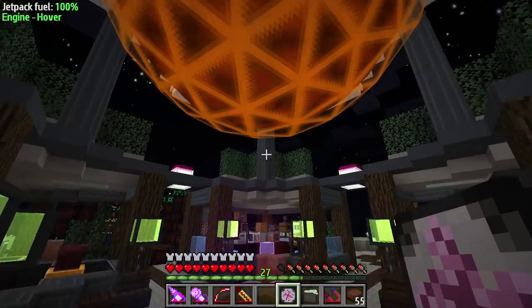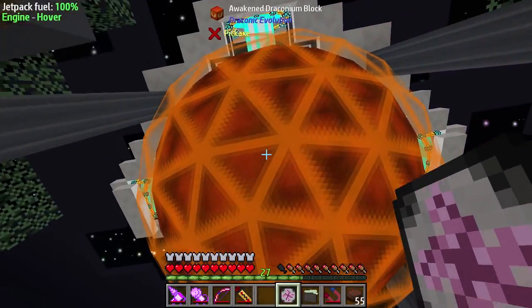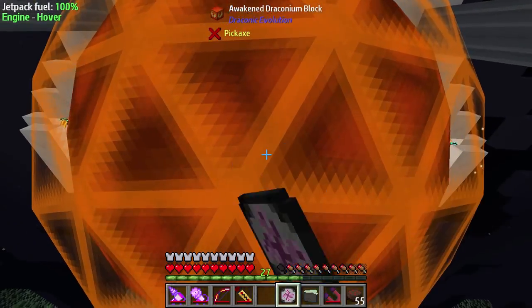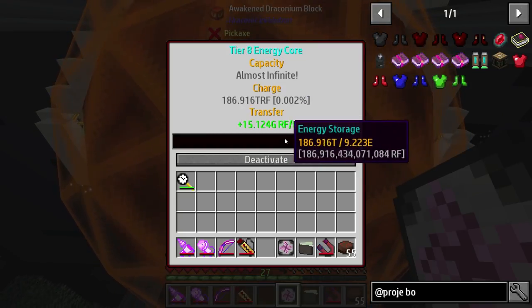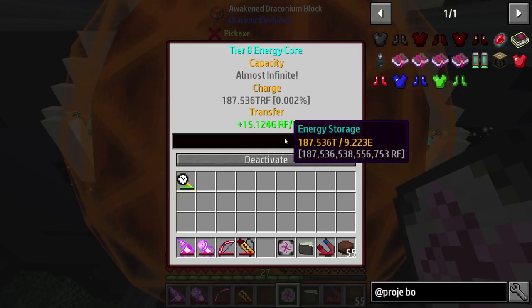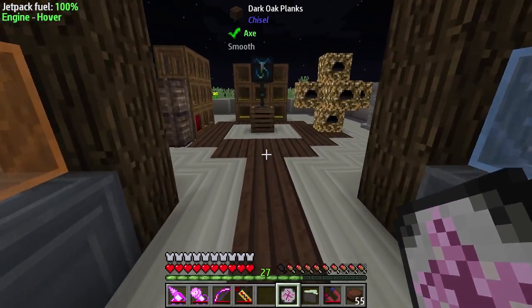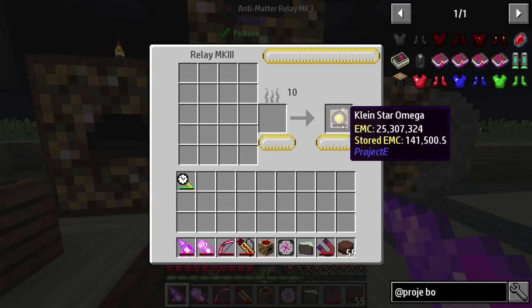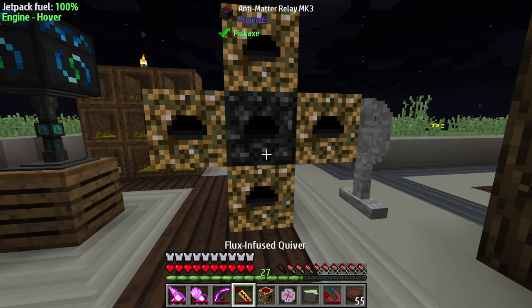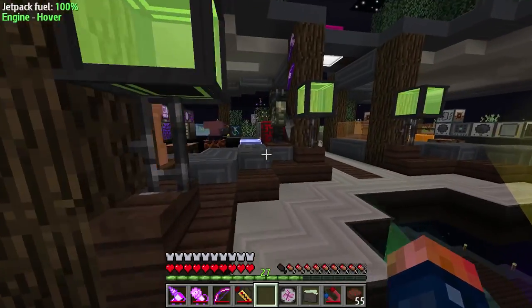The power that we have now — I know it's creative, we have creative power, but I've never actually been able to even touch the storage and have it go over 0%. We're sitting at 187 trillion RF and it just goes up every couple seconds. That's insane. This is also insane — as you can see, this is generating tons and tons of EMC. Even when it's dark, it generates tons of EMC. It's probably better than the roosts, to be honest. We can set up tons of those as well.